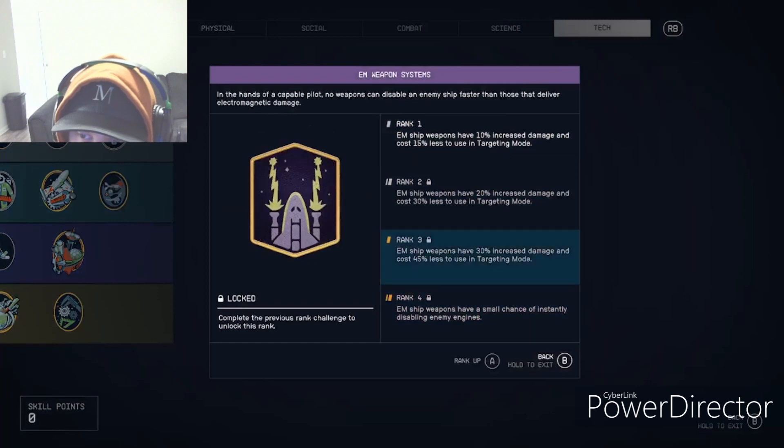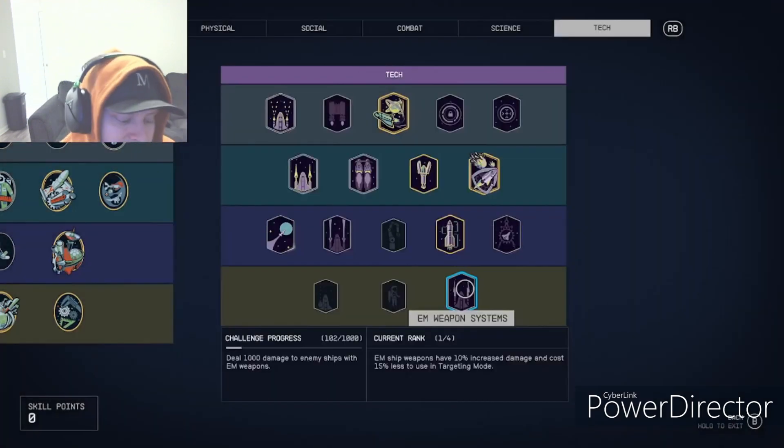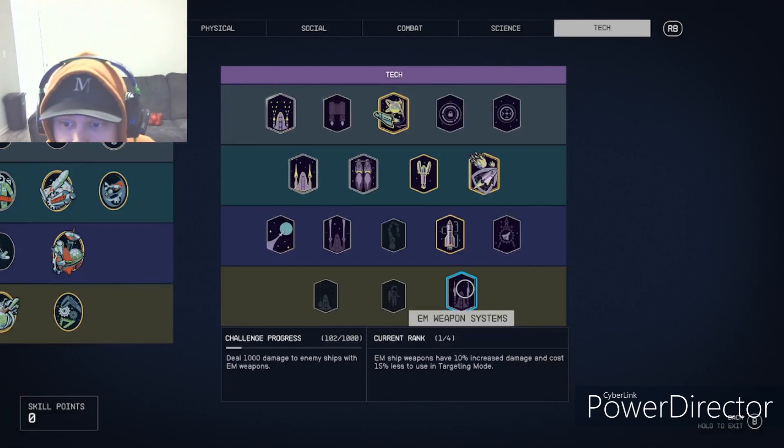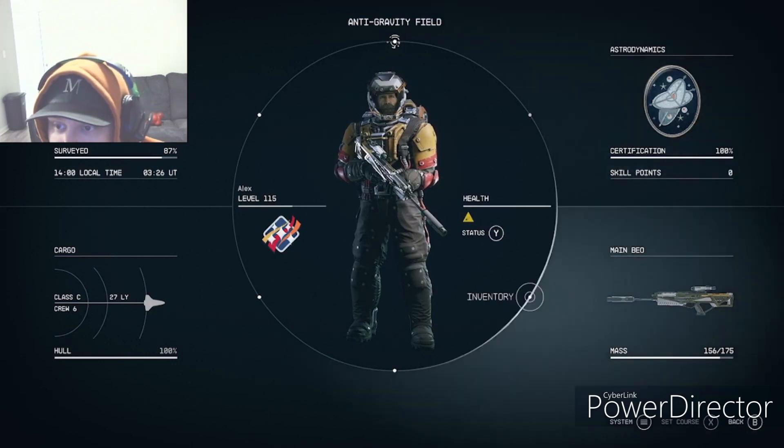EM Weapon Systems is down at the end, but the rank four is cool: EM ship weapons have a small chance of instantly disabling enemy engines. That's not bad, though by the time you're usually targeting engines the ship is pretty much shot anyway.